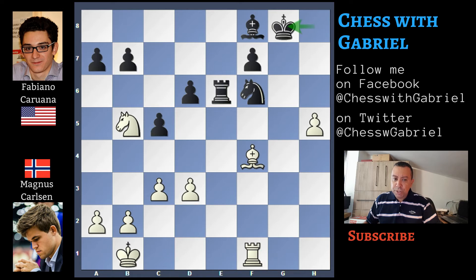After King to G8, Knight to C7, Rook to E2 — Karjakin goes for the repetition. Again Knight to B5, Rook to E6, Knight to C7, Rook to E2, Knight to B5 again, Rook to E6 — and it's a draw.